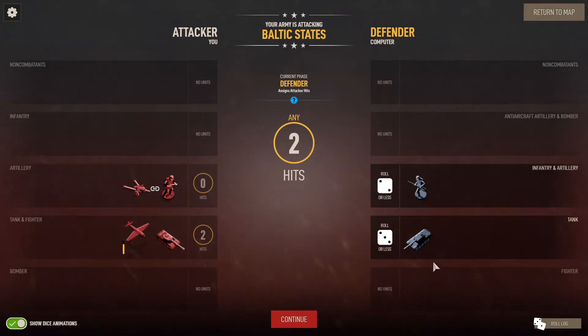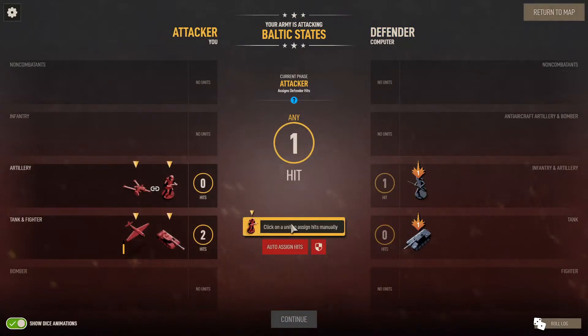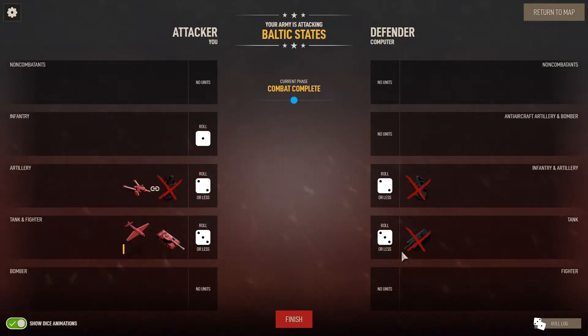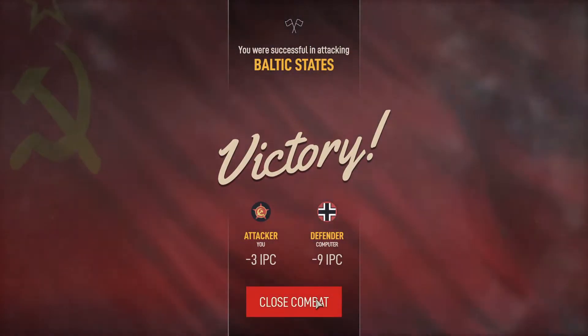Missed both hits — hit both hits — so they are going to die. We've won this fight. However, they still get a chance to return fire. We've hit both of them so we know they're eliminated. One hit, one miss — now we pick which unit gets eliminated. Usually you'd pick your cheapest unit; the only exception is if there's somewhere you really want to invade, since planes can't hold territory. We lost our infantry, they lost an infantry and a tank. Russia has won — we lost three IPC of units, they lost nine, so we won in both ways.